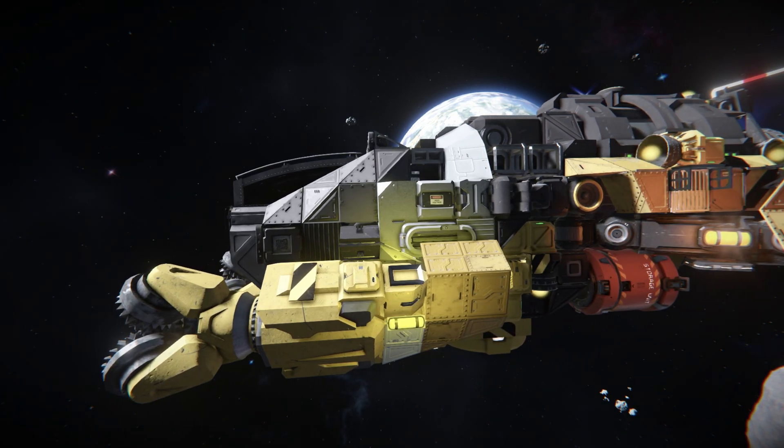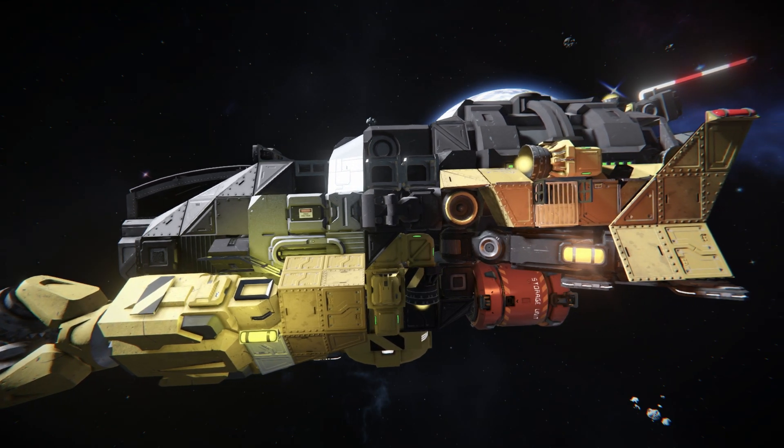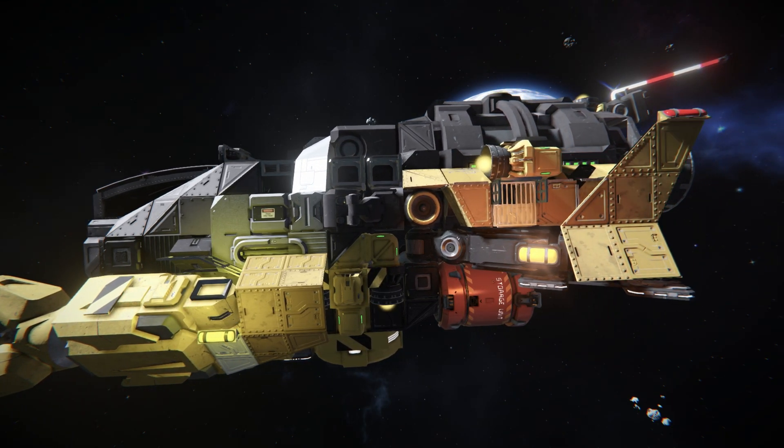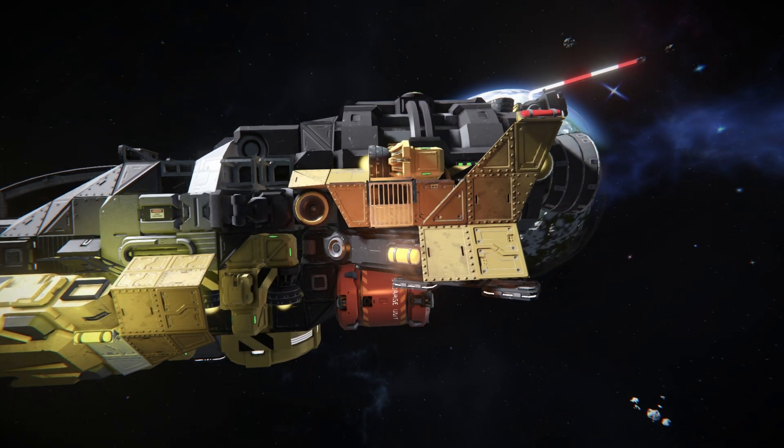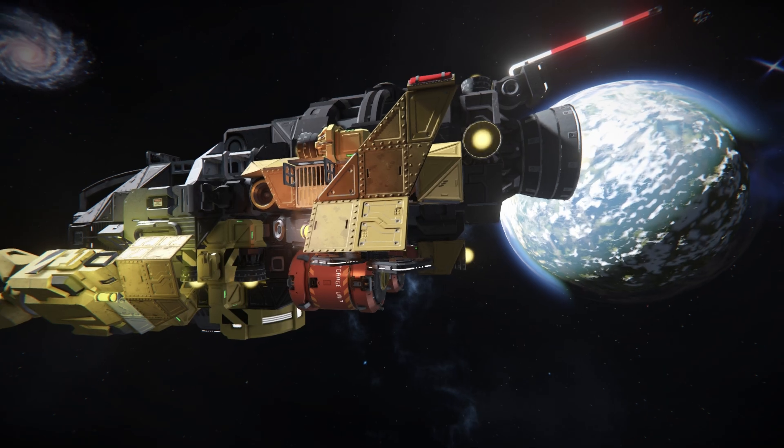Along the side there's a lot going on: some unfinished blocks, sound blocks, batteries, conveyors, and hydrogen thrusters — the only four thrusters on this ship, good for both space and most planets. There's also an O2/H2 generator connected to a large hydrogen tank.